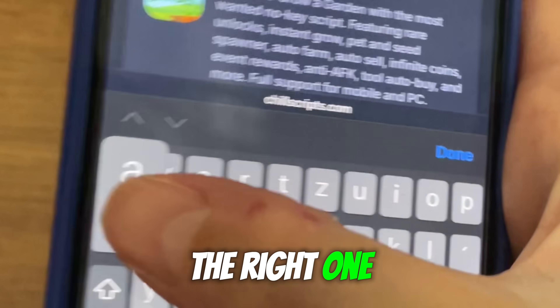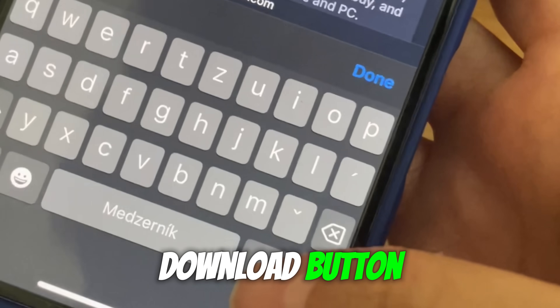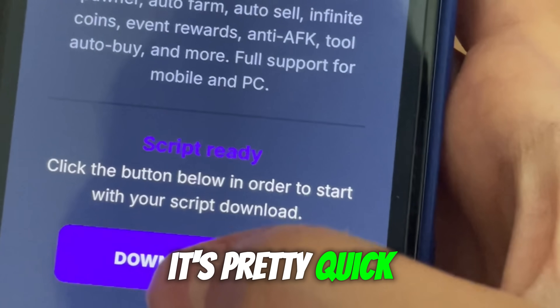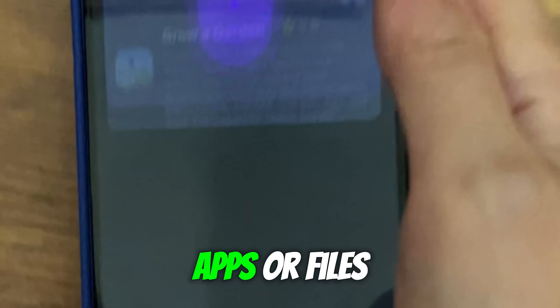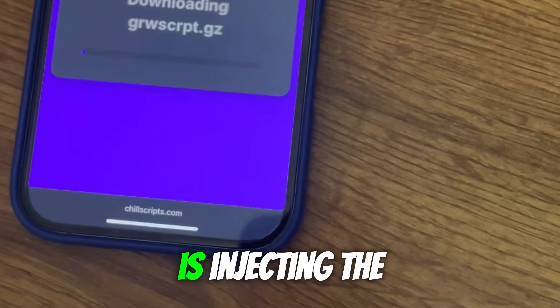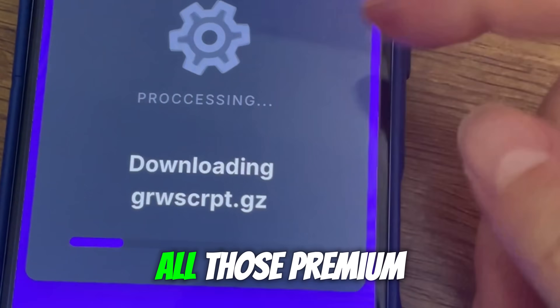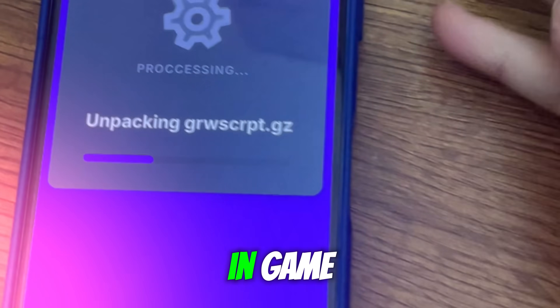When you find the right one, just press the download button. That's all you need to do. The script will begin installing. It's pretty quick and doesn't require any extra apps or files. What it's doing is injecting the code directly into your Grow a Garden game so that all those premium features show up in-game.